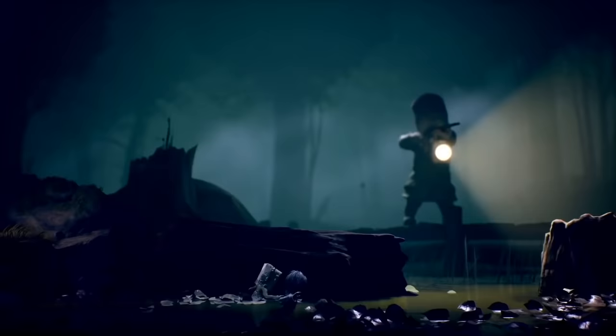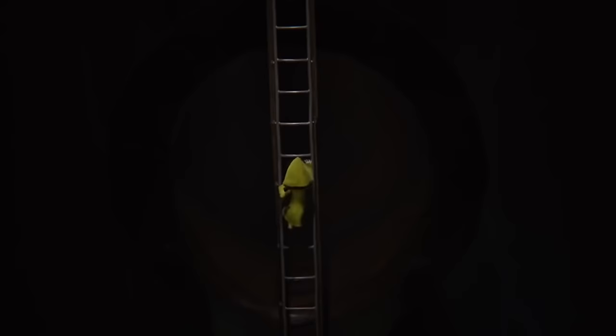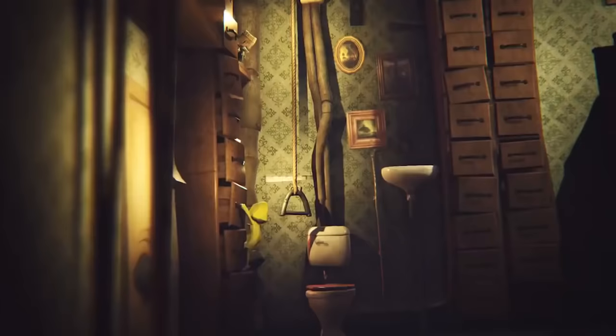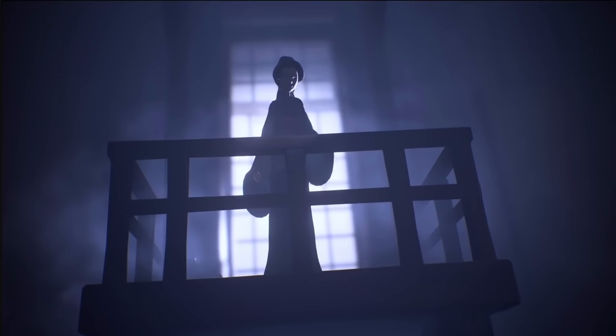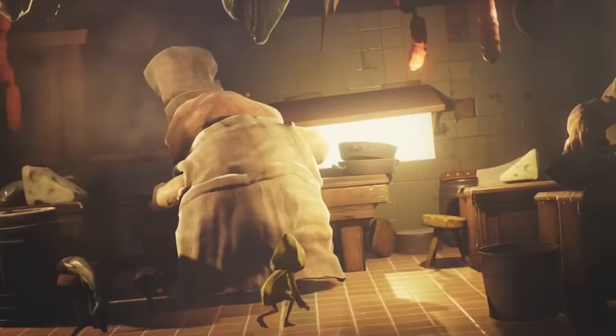Little Nightmares is an indie-looking third-person horror game where you assume the role of a little girl called Six, who wears a signature yellow raincoat, which admittedly looks very good with the game scenery. The bright yellow color pops out from the dark and somber color palettes used in the environments. There's no combat involved in the game, but it's quite possibly one of the most detailed games I've ever played, with top-notch contact physics and details — so much attention has been paid to the movements and gestures.